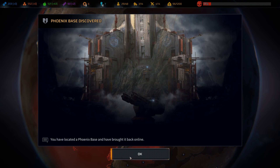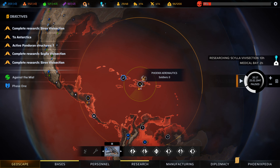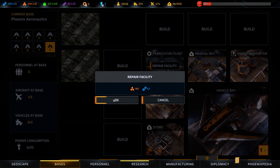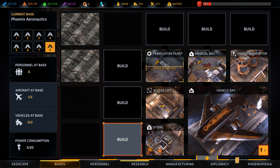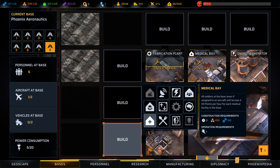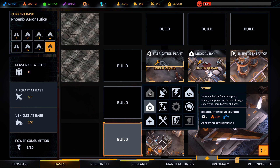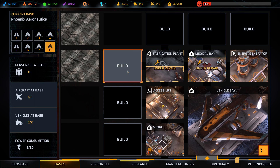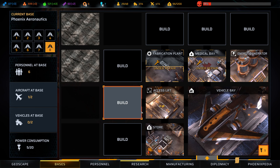Another Phoenix base — I was not expecting that. That's really close to the other one. What have we got here? A replication plant, medical facility — yeah, let's get that going because that's only going to be 50-ish. That's going to be a little bit more. We've got a store, we've got an energy generator. I kind of feel like we should have living quarters, but that's going to take all of our resources. That's kind of why we've not been doing that up until now.